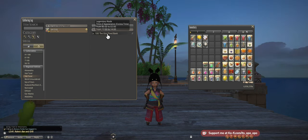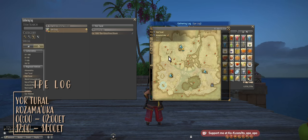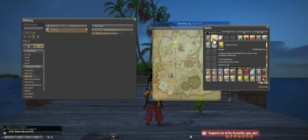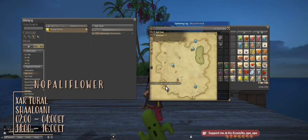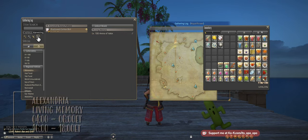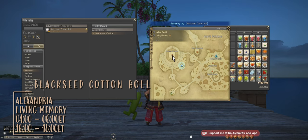The first node up is the Ipe Log, starting from 0 to 2 Eorzea time. It takes us to Kozama'uka, right down in the southwest corner. After that we'll be going to get our Nopali Flower, which is in Shaaloani — once again in the southwest corner. Then we get our Black Sea Cotton Ball, which is a harvesting node in Alexandria, Living Memory, over in the Lane of Pyro right by the Arena of Valor.